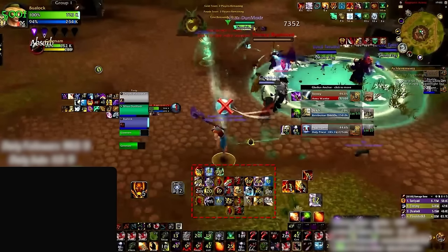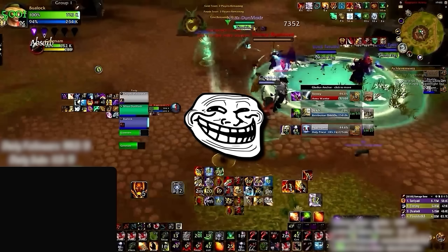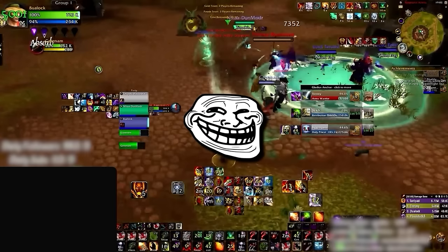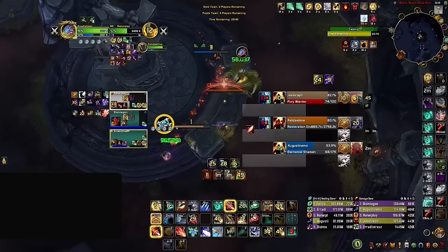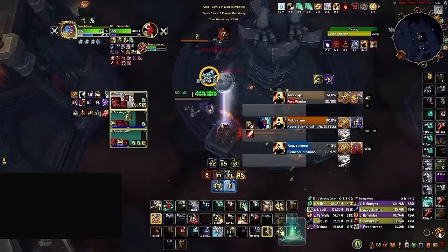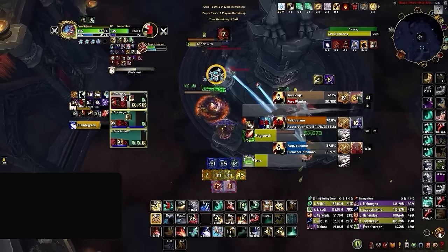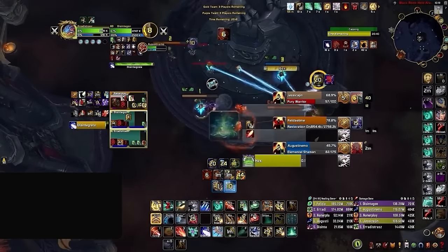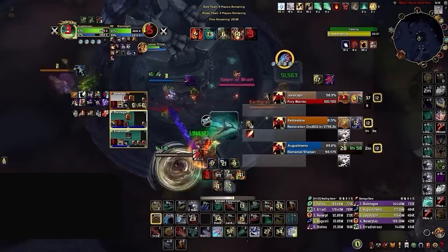I bet you dedicated so much focus towards looking through that lovely block of icons that you didn't even realize the paladin was already dead. Yes, much like every ret when they're on your team in Shuffle, he did in fact still have Divine Shield available. And it's for this very reason that, instead of needing to sort through a massive clump of icons, we suggest splitting the cooldowns you're choosing to track. By separating abilities and dedicating a portion of your screen to certain types of cooldowns, it's going to be easier to find exactly what you're looking for with just a quick glance.